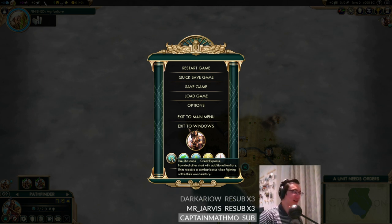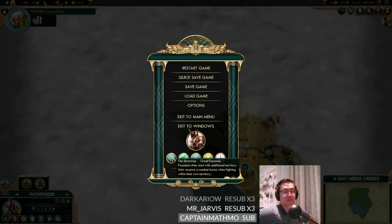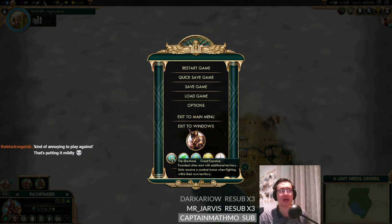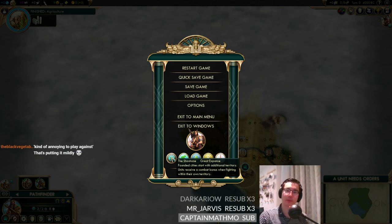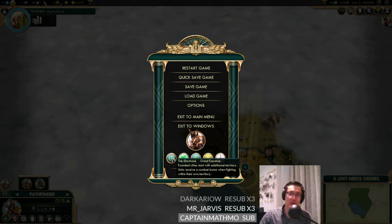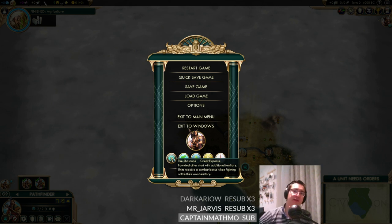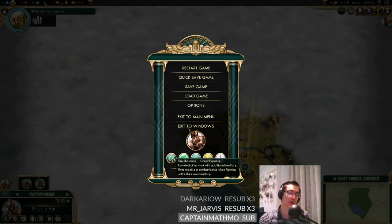The thing that's really strong is the founded city starting with additional territory, because normally your city starts with the six tiles around the city tile, but the Shoshone gets a bunch of extra tiles straight away. That's really powerful when playing Liberty - one of the key reasons you build a monument first is to accumulate culture for border expansion. The Shoshone gets those tiles without needing a monument or spending gold, which is super super powerful.